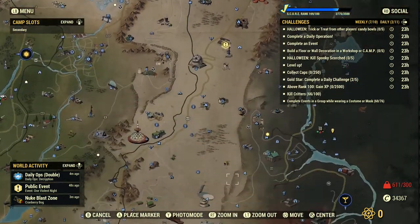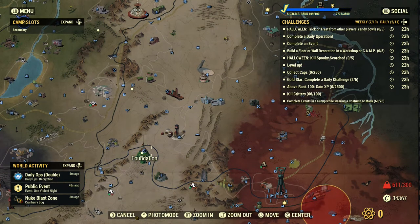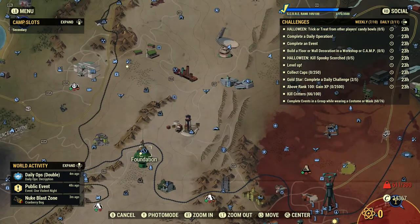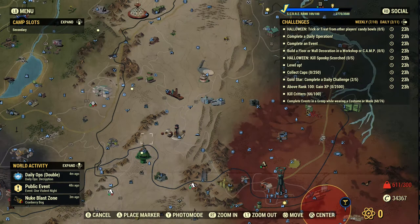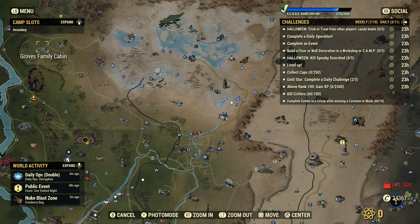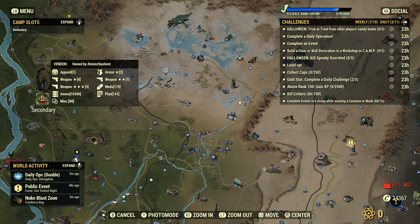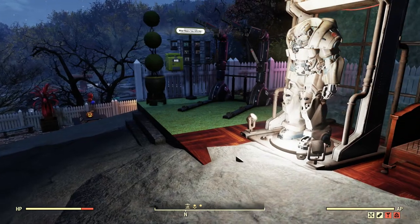I believe Samuel does actually sell it as well. So if you've finished your rep and maxed it out, you can probably go to Samuel if you don't have the jetpack plan. I did actually buy it for 3,000 gold, so you'll need 3,000 bullion. If you don't have 3,000 bullion, you're not going to be able to buy it. Maybe one of your friends can craft it for you.